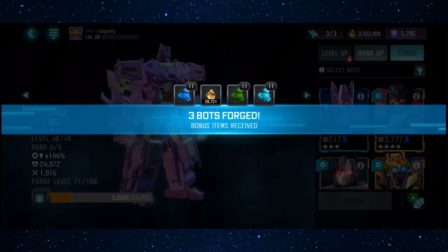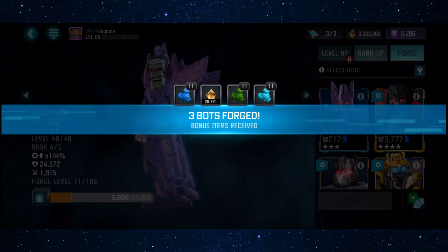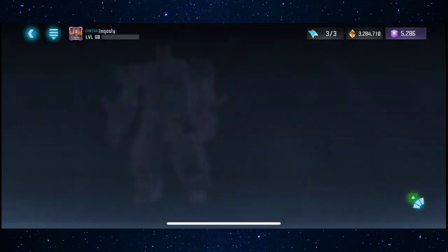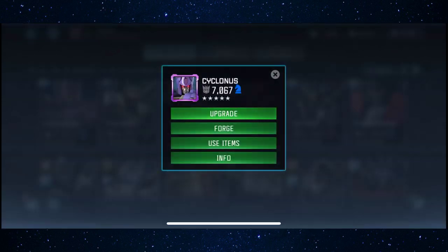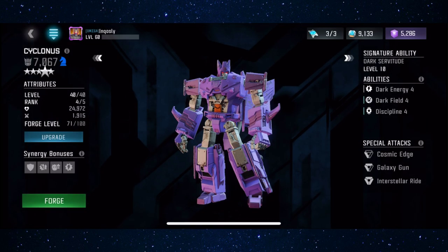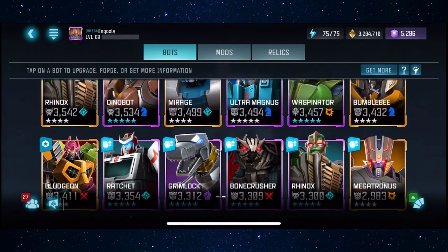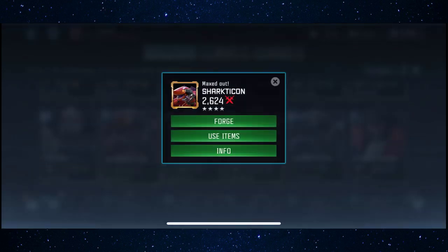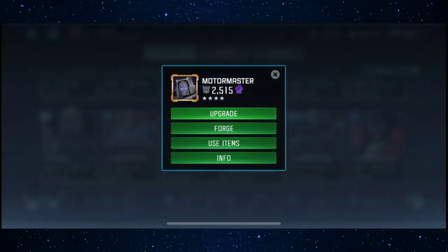It would be so nice if these Sharkticons also gave like 5-star shards, but they only give up the 5-star Sharkticon shards. Oh no, it did take him to 71! Wait, is it fixed? Did they fix the forging bug? Really? Watch me go back in here and he's only like level 50. Oh no, he's 71. Wow — Kabam, when was this fixed? I thought there was a post on the forum saying there were still issues with it, but I guess not. I guess Kabam fixed it surprisingly — very surprised.